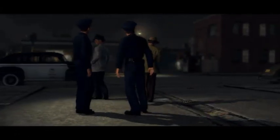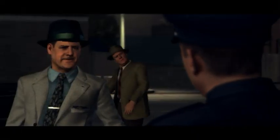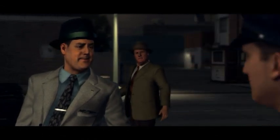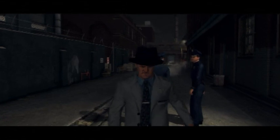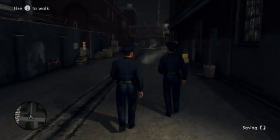L.A. Noire takes place in post-World War II Los Angeles. You start off as a street cop, but quickly work your way through the ranks of the department as you solve cases. As you continue to solve cases, you advance to Homicide, Vice, and eventually Arson Investigator. Each rank gives you a new partner who helps with the investigations, fights, and arrests.